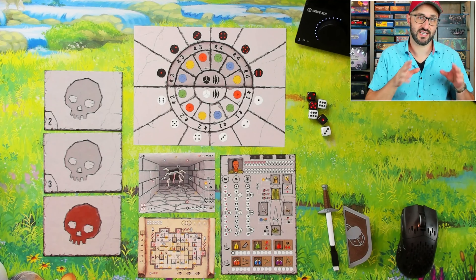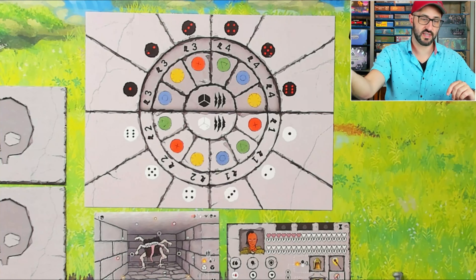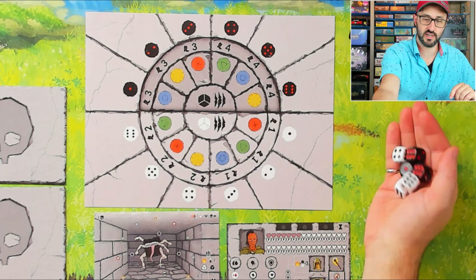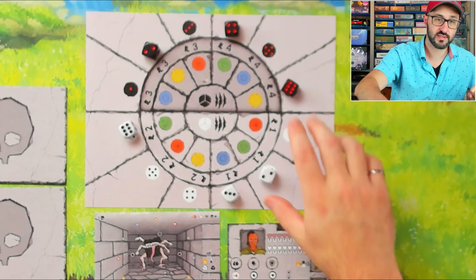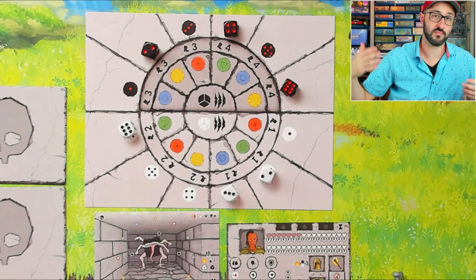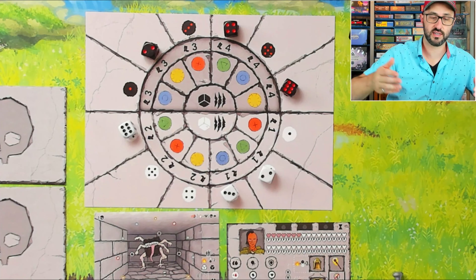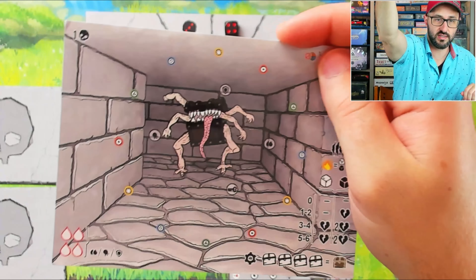For action selection we're going to be using the action board. One of the players rolls all of the dice and then you assign them to their respective locations by matching up their colors and numbers. Each die corresponds to the section it's adjacent to, and the outer perimeter indicates how many movement points you get to spend on your turn if you draft that die. The inside location matches the different shapes and colors on your monster sheet.